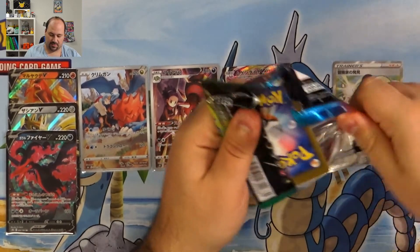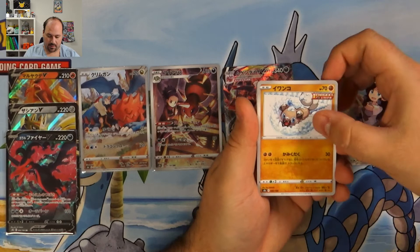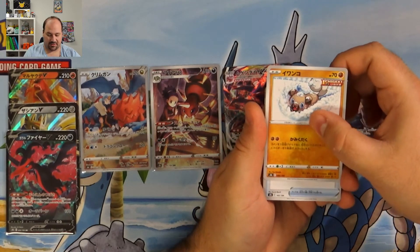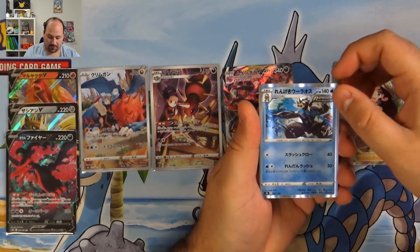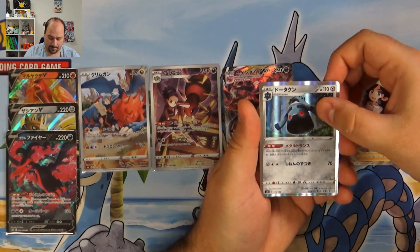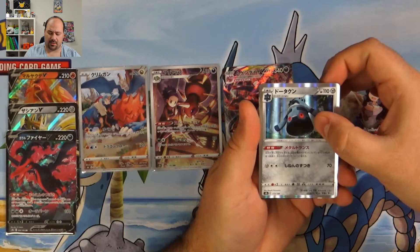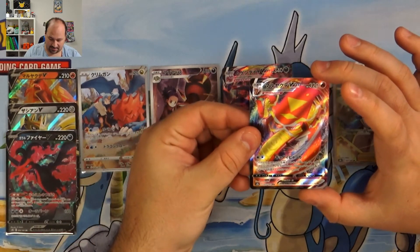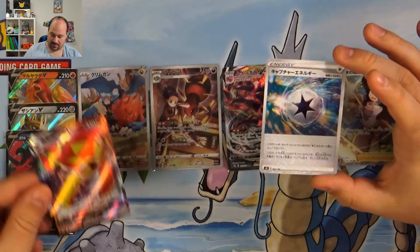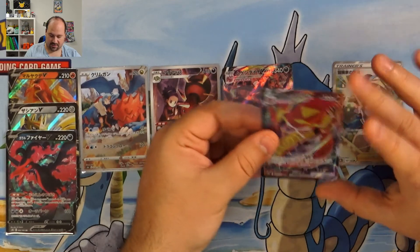We are on booster pack number five with Fighting Energy! Good job for me! Mr. Mime! A Flareon! Rockruff! This is another Character Rare that I want to pull, because it's amazing with Professor Kukui! We have a Rapid Strike Urshifu Hollow... Bronzong... Another VMAX... not Mimikyu... it's a Fire-type! It's Centiskorch! Centiskorch VMAX! Centiskorch V and VMAX! And we have a Reverse. Our second VMAX!